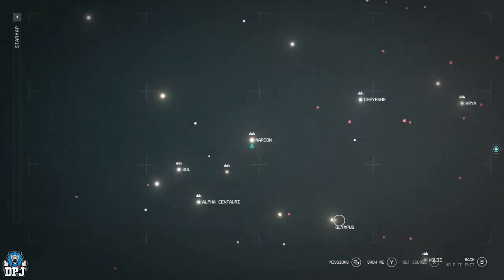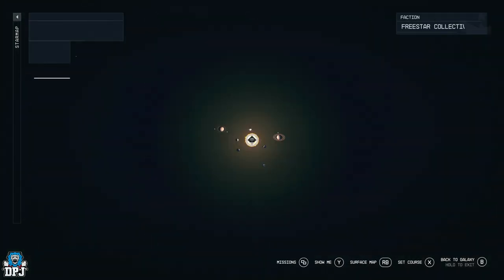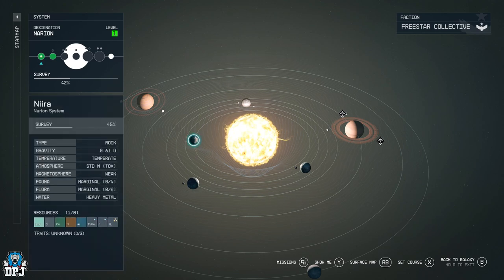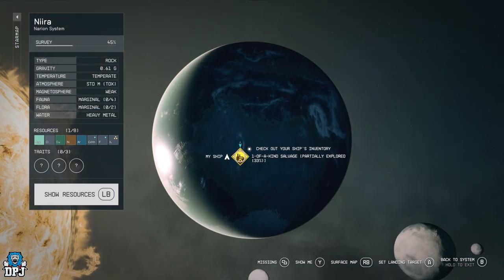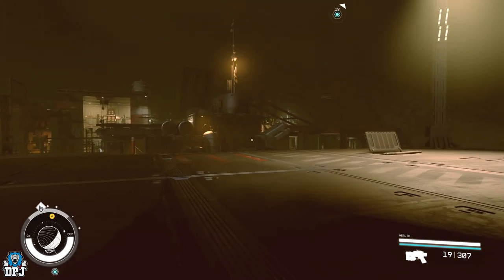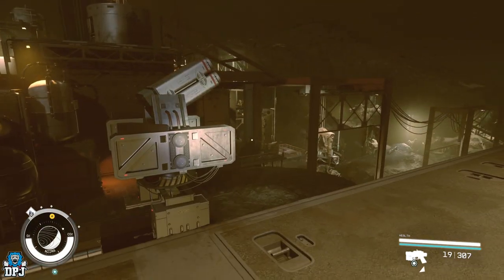You want to come to the Nereen system — you can see it on screen now. Within the system, you need to come to the planet Nereen. Then you want to come around to One of a Kind Salvage — this is your landing point. When you land here, simply follow the direction I take. It's in a little splash box area and you can get here in many different ways.